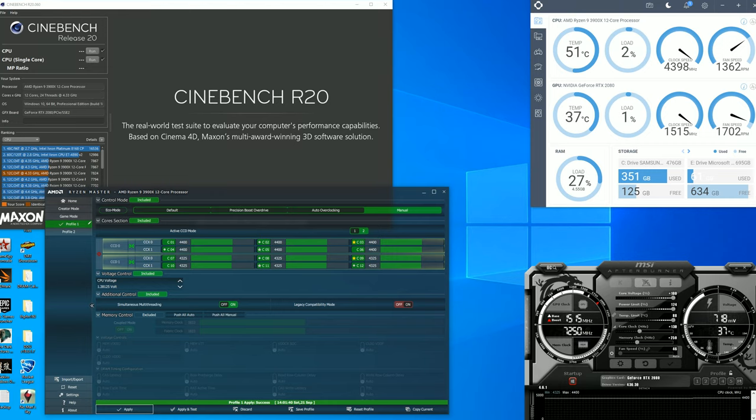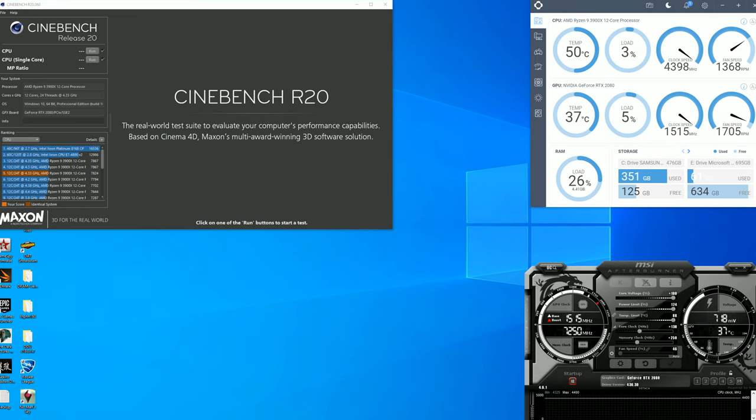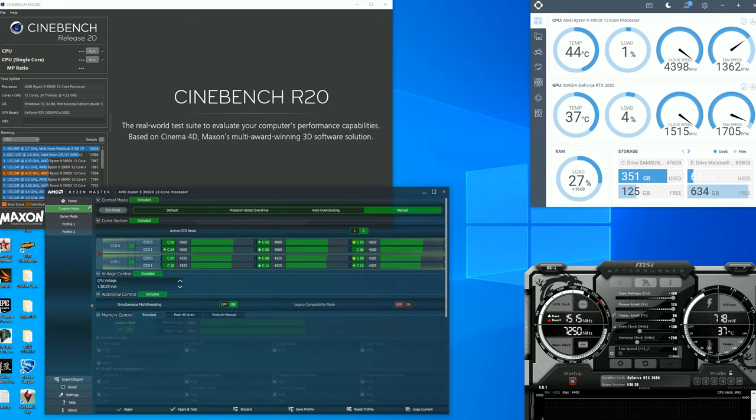Even though you're only overclocking half your CPU, you'll see more benefit than you might expect because the majority of tasks go to those first six cores — it knows that's your fastest CCD so it loads those cores first. Once you've done that you can open games and run them. I'll open back up the profile here — it works at 4.5 gigahertz — hit apply and boom, I'm up to 4.5 gigahertz. I've tried it with tons of games, tons of applications, and rendering Aida64.